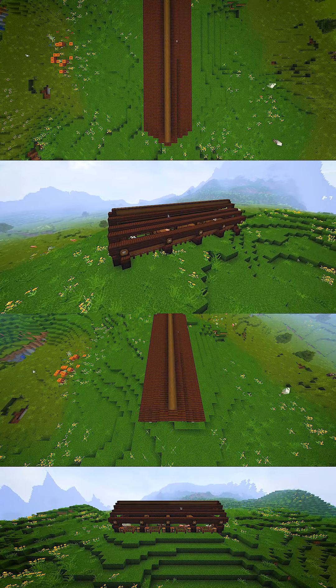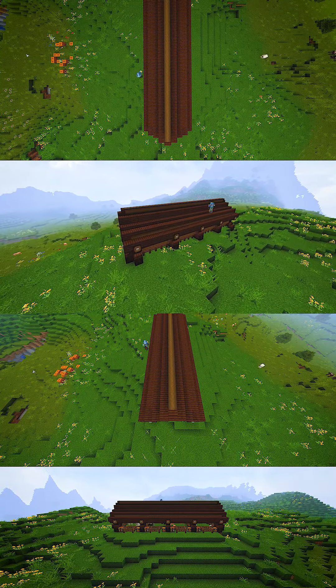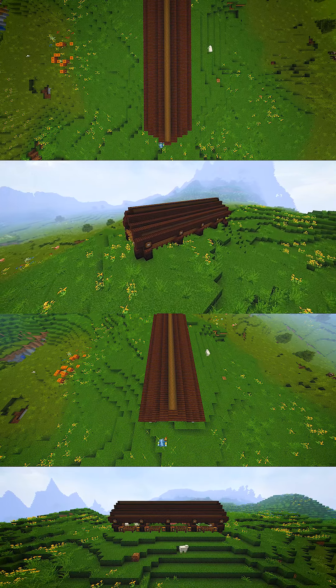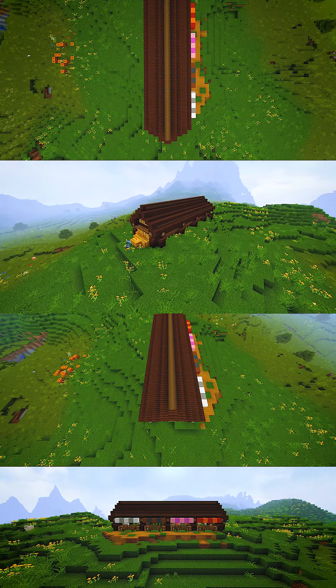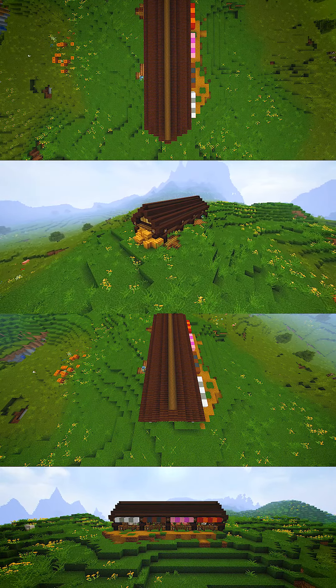Once I'm happy with the way the interior looks, I'll add a couple of interesting details and a curved roof to bring the whole place together. To locate the various animals easily, I also placed colored wool in front of their stalls.